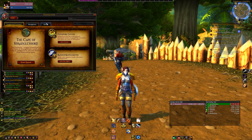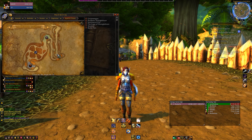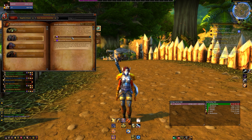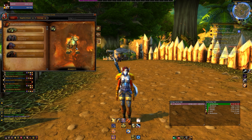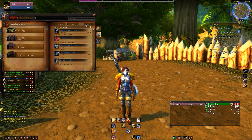Before you head into the dungeon, check out your adventure guide. This contains information about the dungeon, provides a map showing where the bosses are located, a section for all of their abilities, a 3D model of that boss, and finally the loot that you can obtain for your class and spec. The default gear shown will be for a five-man normal run of the dungeon.